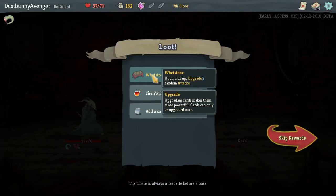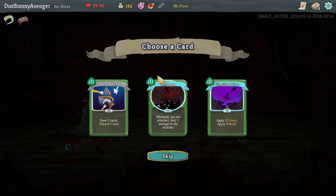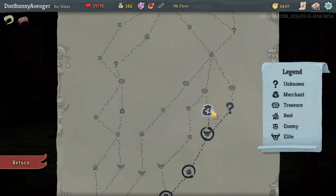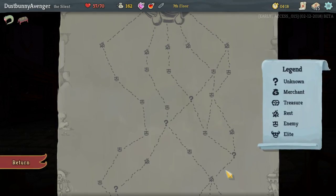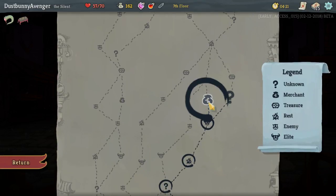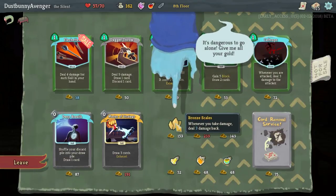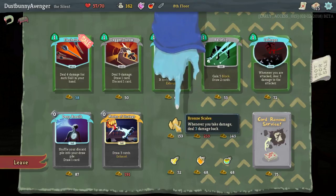Upon pickup, upgrade two random attacks — but considering I don't have any attacks. High Strikes — funny seeing you here. Caltrops: whenever you are attacked, deal 3 damage to the attacker. I like the idea of that if you're going block heavy. Can I do the shop or a question mark? I want to go shop. I've got 162 gold. What's the next shop — is there one up here? There is not. Let's go to the shop and see what we've got. Bronze Skills — I love Bronze Skills. Second Caltrops wouldn't be too bad either. Let's do Bronze Skills — anytime you do damage, whether blocked or not, just do 3 damage to them.